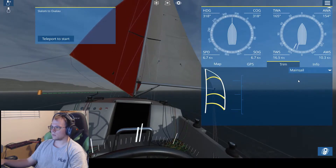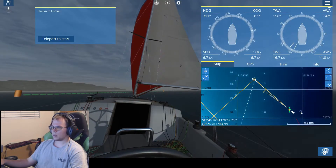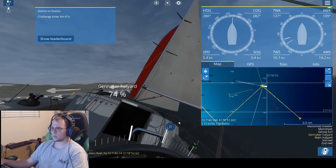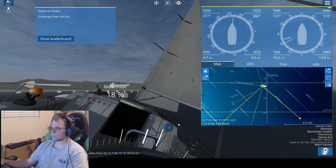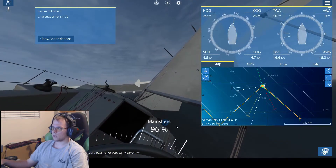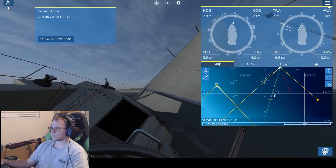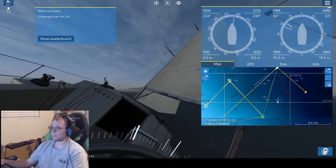The gennaker. Okay, where are we even going? All the way up there and around the buoy. Alright, so we're going to have to tighten the mainsheet up a whole lot. We're going to have to put the gennaker in, actually. Gennaker away. Mainsheet, tighten her up. Ooh boy, really heeled over. That's not good. Once we get around this buoy, we should be okay.